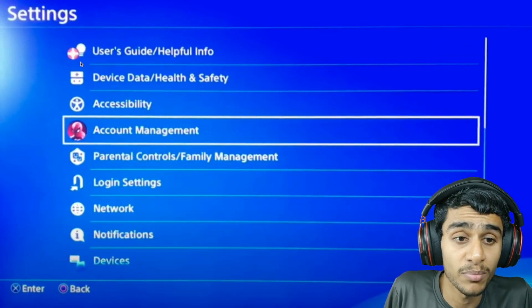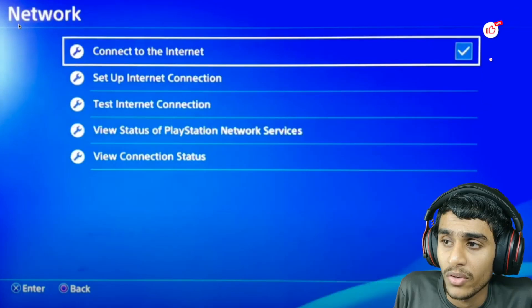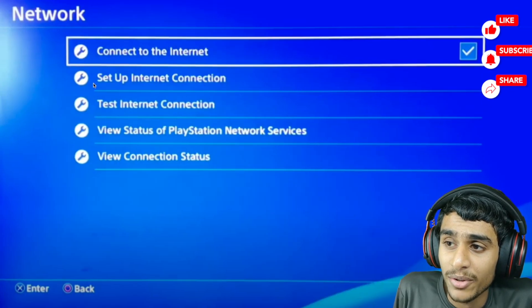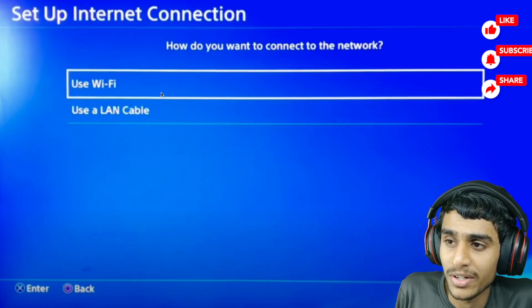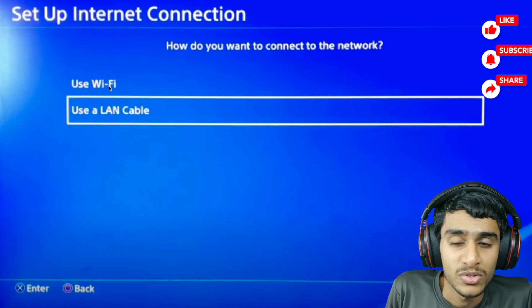Go ahead and open up your PlayStation 4 settings. Head over to the Network tab, and inside the network tab we are going to set up the internet connection — that's the second option right here. Select 'Set Up Internet Connection.'